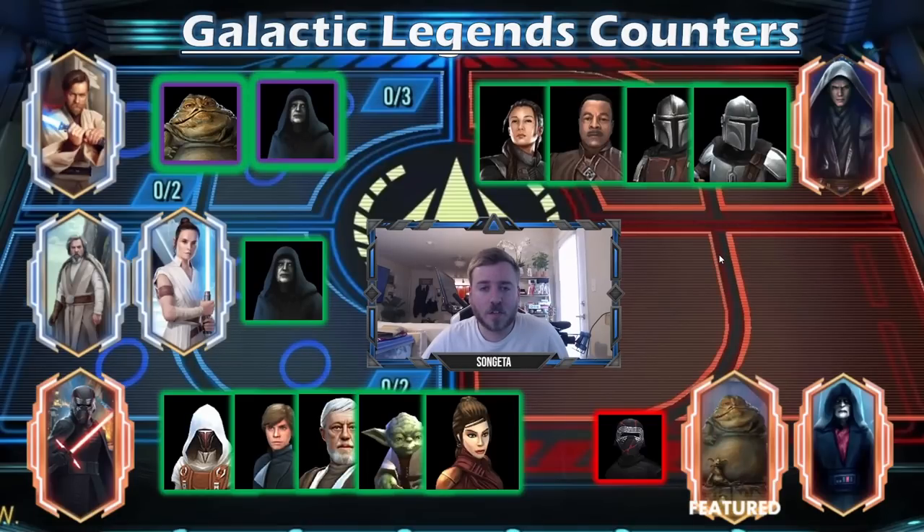Another thing I wanted to touch on is what kind of Galactic Legend counters you'll have available if you complete everything in this guide up to that point. For Jedi Master Kenobi, you can use Jabba or Sith Eternal Emperor — Sith Eternal Emperor is more tricky, but you can do it. Sith Eternal Emperor can also counter Jedi Master Luke or Rey — he dominates Jedi Master Luke. For Supreme Leader Kylo Ren, you can use Jedi Knight Revan, Luke, Old Ben, Jolee, and Bastila. And then Lord Vader — if you're facing Lord Vader without Maul, you can probably take it on well with Fennec Shand, Greef Karga, and both Mandalorians — the original Bounty Hunter and the Scoundrel. That's a great counter. If you get Jabba and Sith Eternal Emperor, and add Supreme Leader Kylo Ren, you'd probably be able to counter every Galactic Legend.